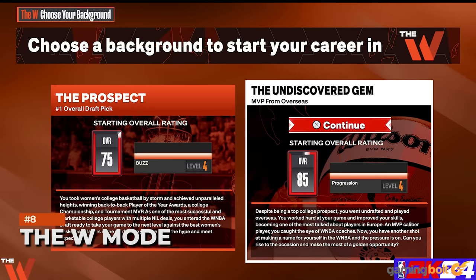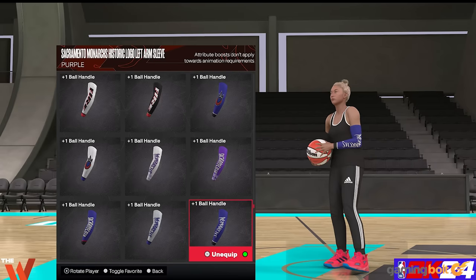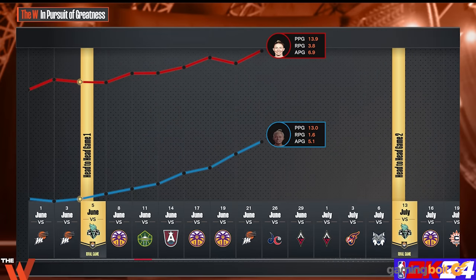The W returns this year with players creating a character and rising through the ranks of the WNBA. You can choose the prospect to play as the number one overall draft pick, or the MVP from overseas — aka the undiscovered gem — each with different starting OVRs. As you play through a season in pursuit of greatness, a rival is assigned to compete against throughout. You also have 3v3 street games, good for earning badge perks or going up against legendary players.